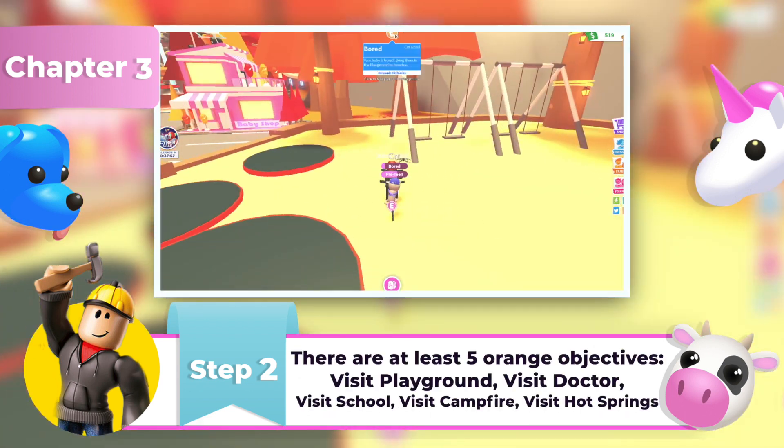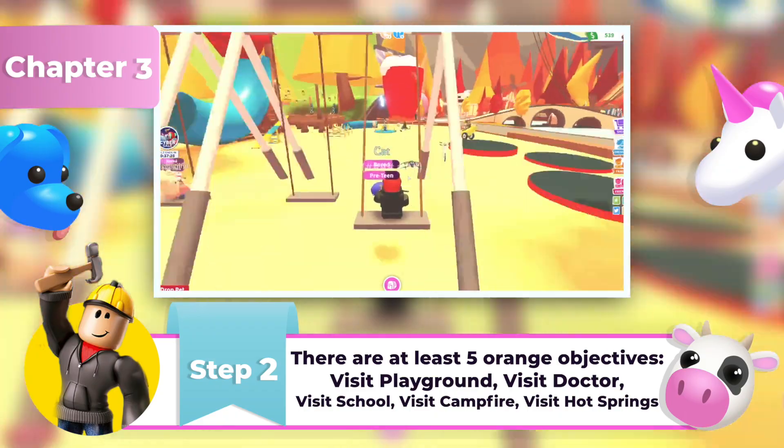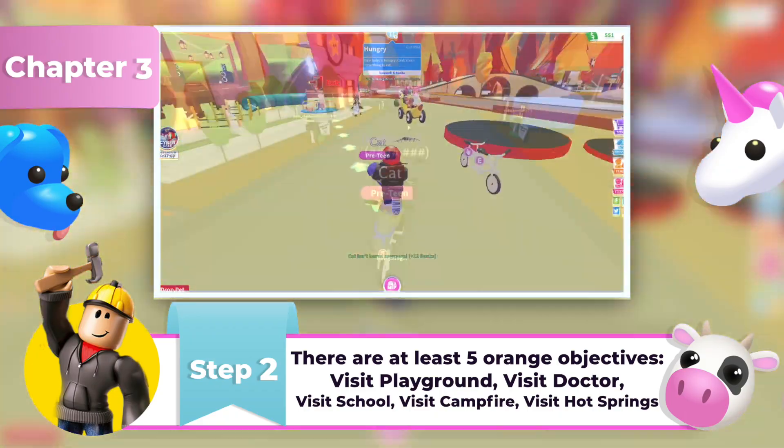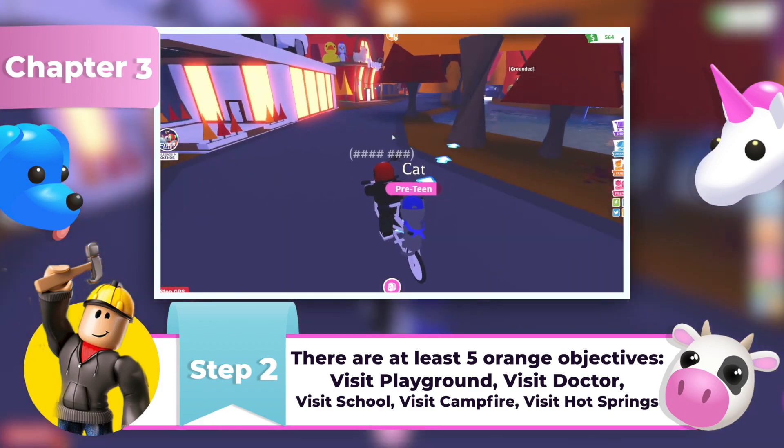There are at least five Orange Objectives available right now. For the bored objective, visit the playground or play a piano. For the sick objective, you need to visit a doctor or find the healing apples. For the school objective, visit the school.